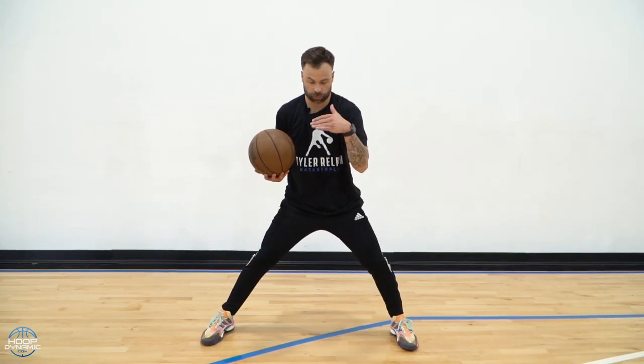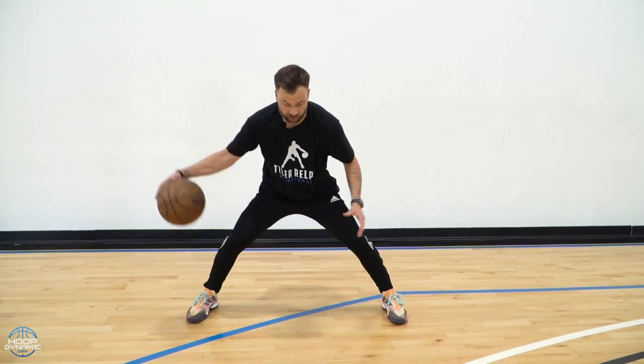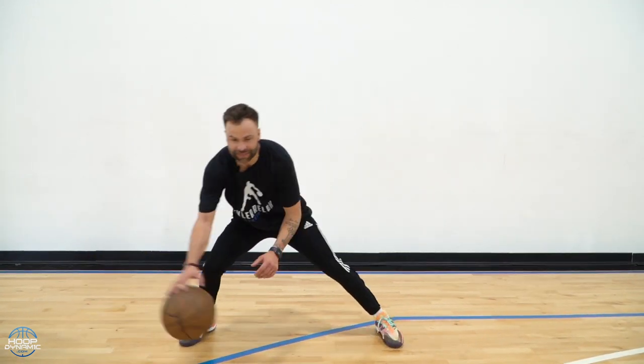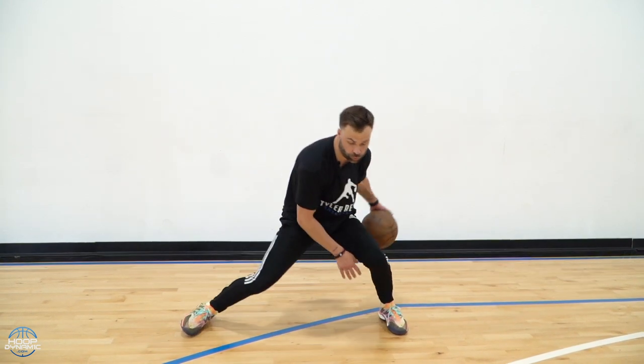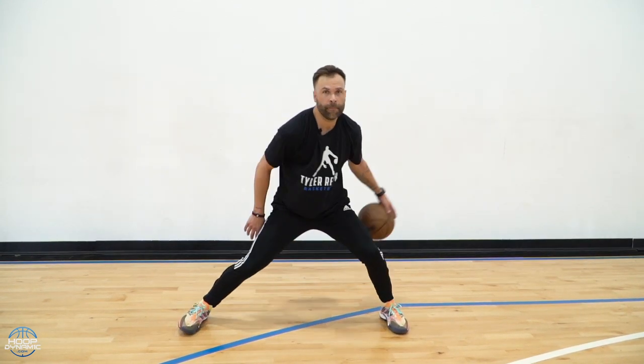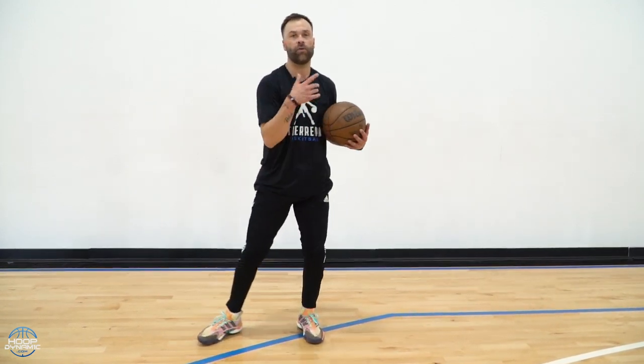Ready? Dribble challenge. We're going to go V's. I want to V every time the ball comes back out to my right — that's one. So 30 V's right, 30 V's with my left. After we V, ball to my left, through, cross — that's one, we're going 15. Then right hand, through, cross, 15. Then 30 behind the back. We want to see the time that he can get it in.